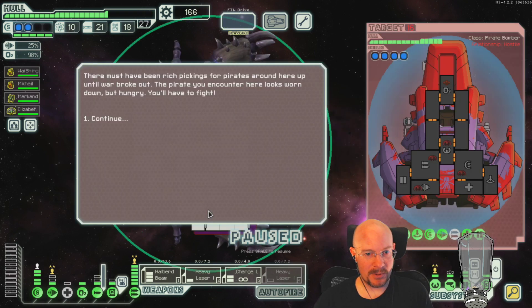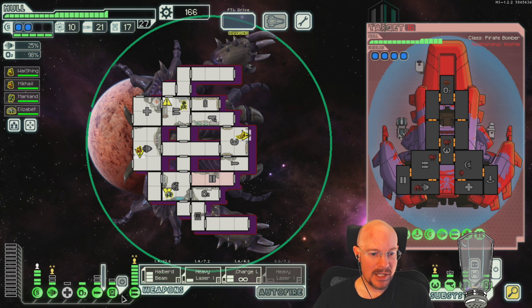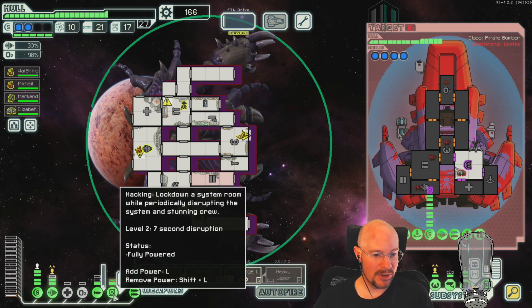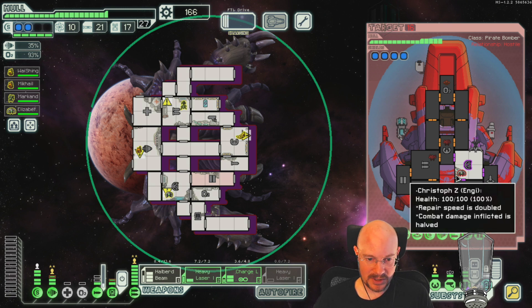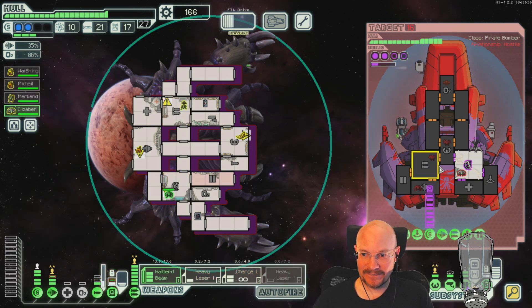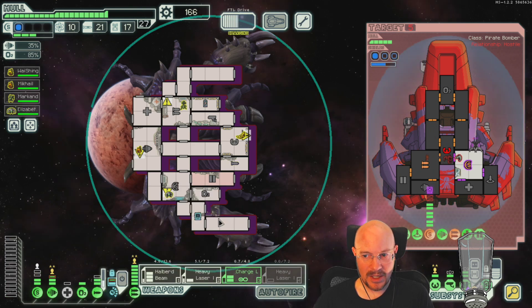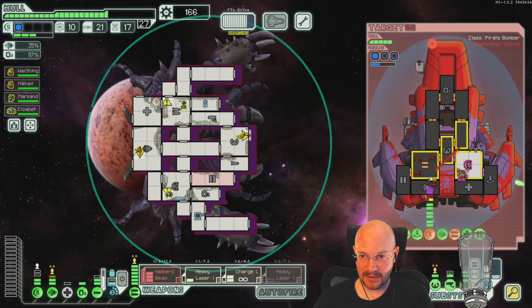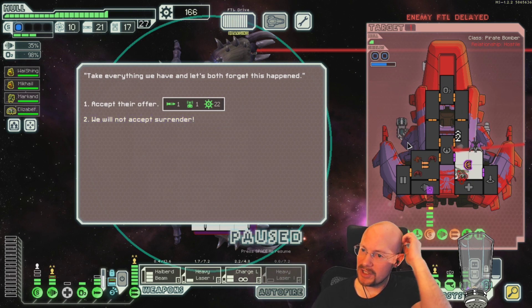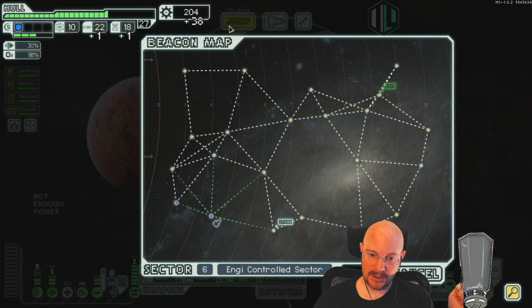Four shields first jump — sector five? Gotta be six. I love that I get to learn stuff on Twitch that I would never learn in my normal everyday life. Don't hit my weapons please — oh I have Zoltan Shield baby! Wow, this guy's got three Engie repair dudes — he's going to insta-repair everything. But he won't dodge anything so get wrecked! A four-shield Mantis Bomber in sector six.